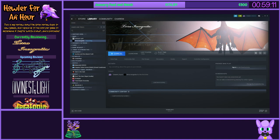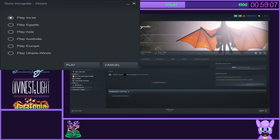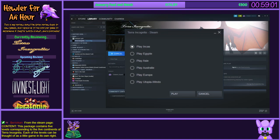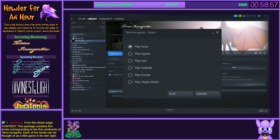When you hit play, like I just did, you're presented with this window that asks you what you want to play. After some research, it appears that each of these is actually a completely different game folder with its own EXE: Incas, Egypt, Age, Australia, Europe, and Utopia Window. The first five are GameGuru 3D Project EXEs, which basically means they're 3D games. The last one's an RPG Maker game. I am so absolutely perplexed - I guess Terra Incognita is actually a collection of six games.